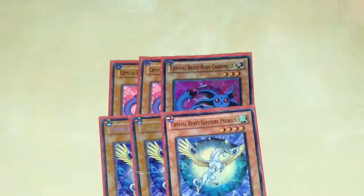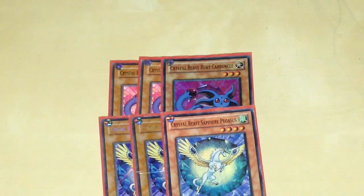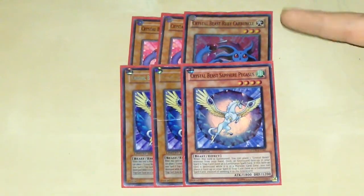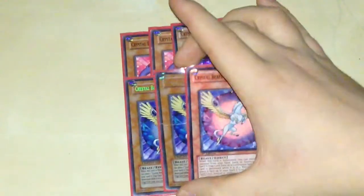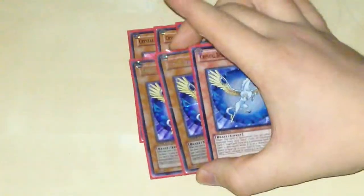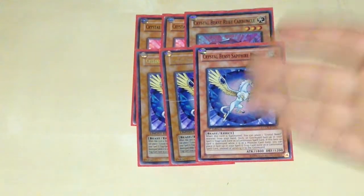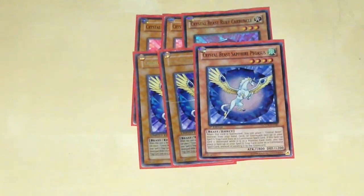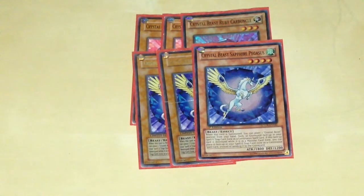I'll quickly explain. Ruby, when she's Special Summoned, all Crystal Beasts in your Spell and Trap Card Zone get Special Summoned. Crystal Beasts' effects are that they go to the Spell and Trap Card Zone face-up if they'd be destroyed. So basically, Torrential Tribute and Dark Hole don't hurt this deck at all. Sapphire Pegasus, when it's Normal Summoned, you search out a Crystal Beast from your deck. Usually you search Ruby instantly, so you've got a play anyway.